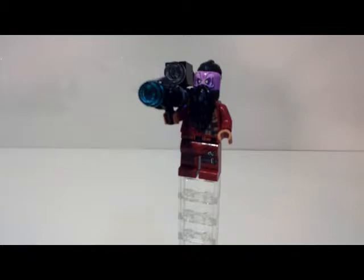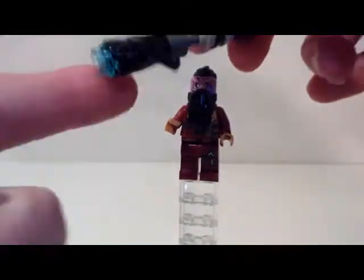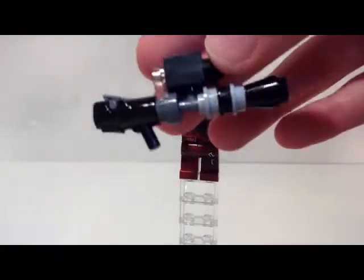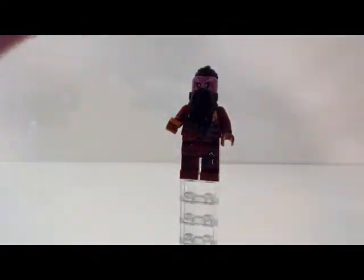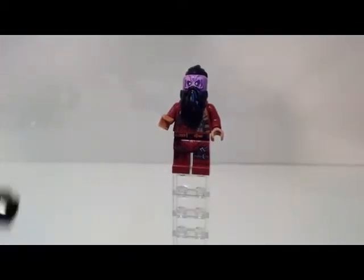Our first minifig is Taserface, and to be honest, this is one of the main reasons I got this set — I need Taserface. He comes with a big brick-built bazooka gun, which looks cool. I'm a bit salty about the stud shooter, but if you take the stud out it doesn't look too bad — it integrates fairly well. The patterning looks really cool, like the scope, which can be turned, though it turns the whole butt of the gun as well. But that's symmetrical, so you don't really notice.